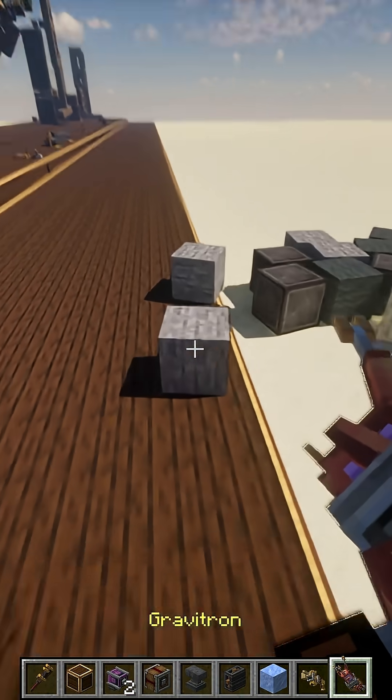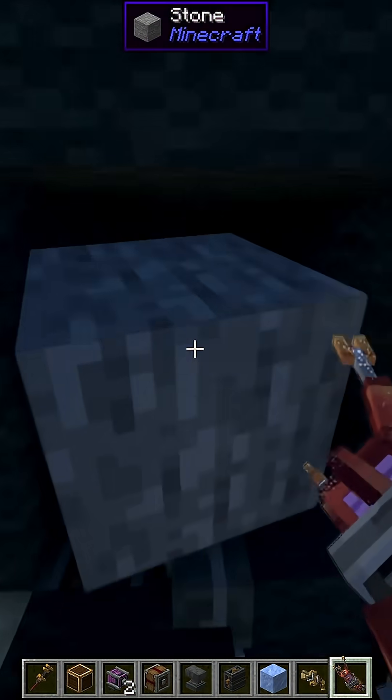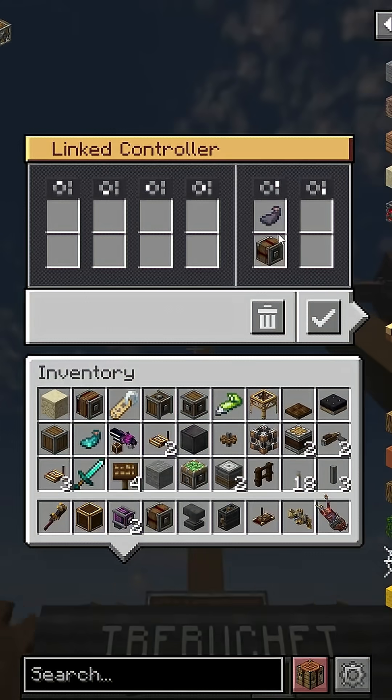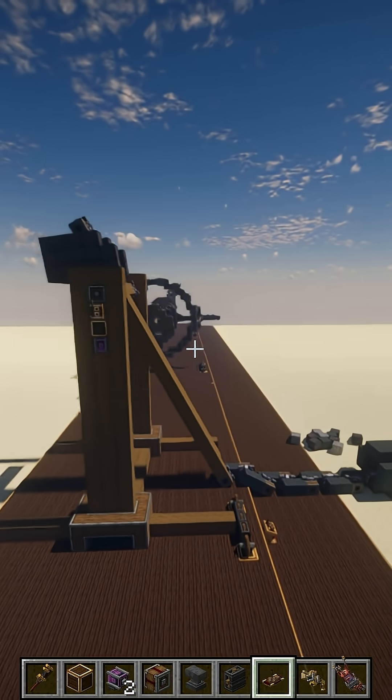Let's set this thing up. I'm going to grab a projectile, take some stone right here and put it in. I'll grab this controller here — we just press spacebar and that's going to fire it. Let's have a look.